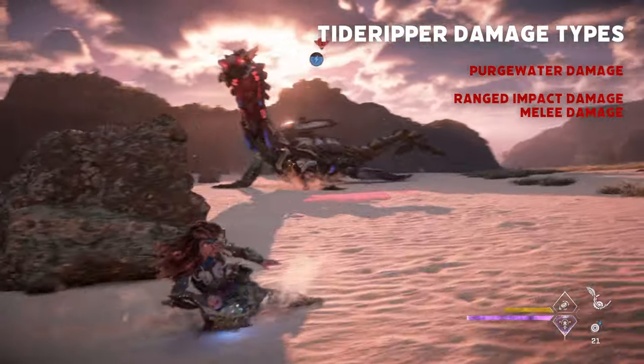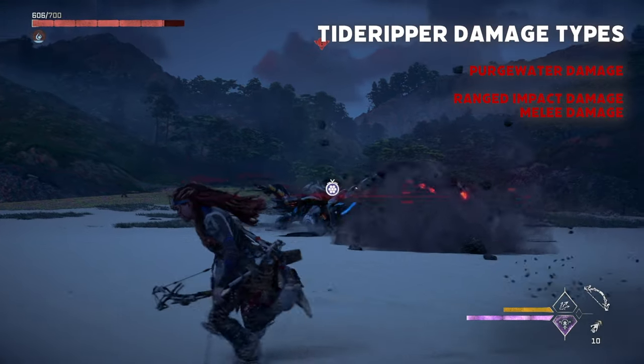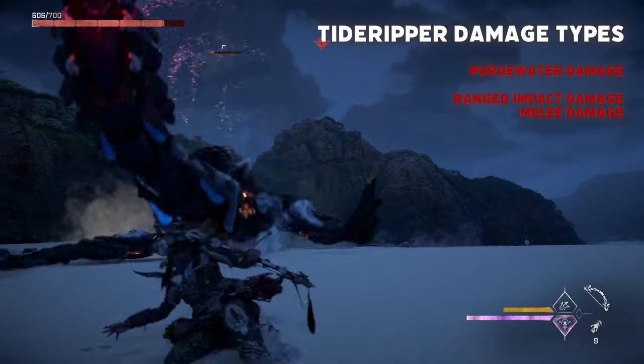If you haven't guessed it already, the Tide Ripper inflicts purgewater damage with basically all of its attacks. It will also use melee damage and impact damage, especially when its purgewater stacks become depleted.